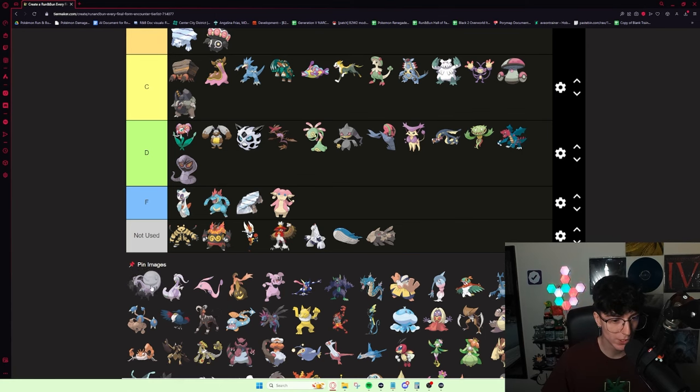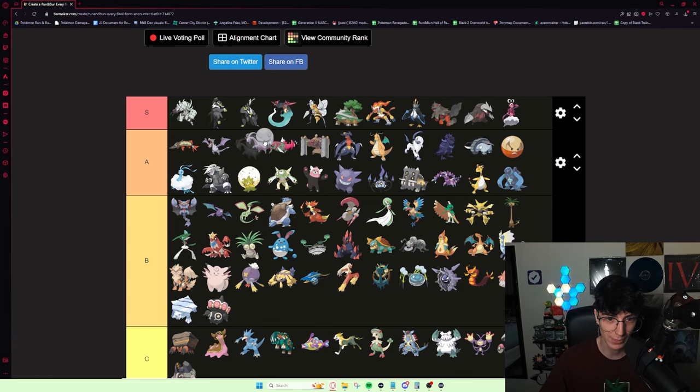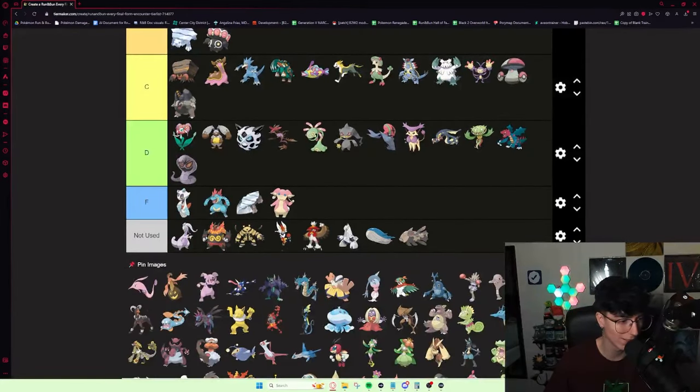There are two Goodra forms. Hisuian Goodra is fantastic — it is a lock at A tier. It's coming to the Elite Four — very, very solid, bulky monster. Really good with an Assault Vest. Regular Goodra — there is never a single reason to use regular Goodra over Hisuian Goodra. I cannot think of anything. This thing is going in the Not Used tier.